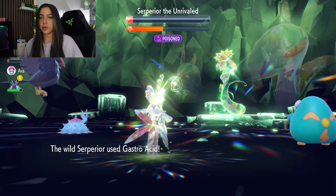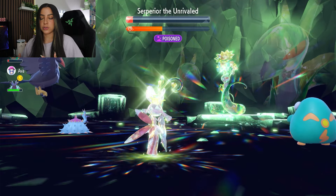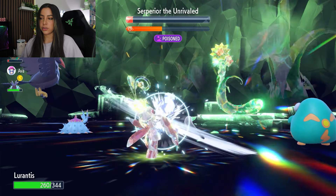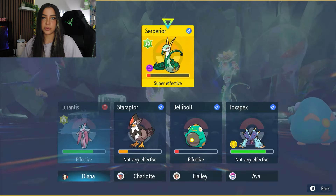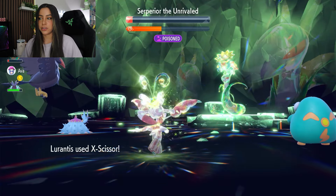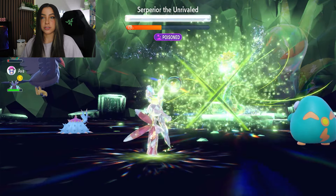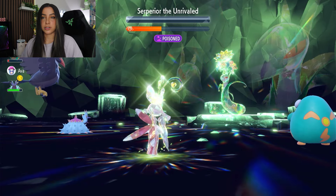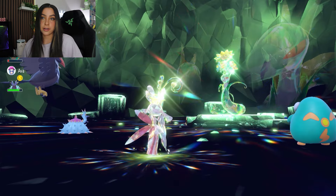It is really nice that we are able to get rid of its Contrary ability, since that's what makes this raid a little bit tricky. If you try to go into this raid without working around Contrary, it's not ideal because it will just end up one-shotting everything whether you've resisted or not. I highly suggest using something like Lurantis with Worry Seed, or something with Skill Swap, just so that you don't get hit with Contrary attacks.